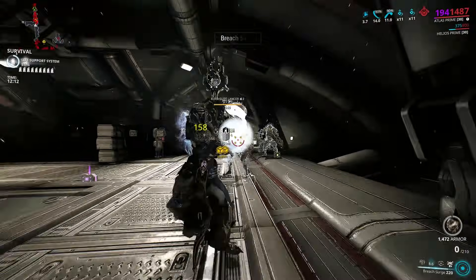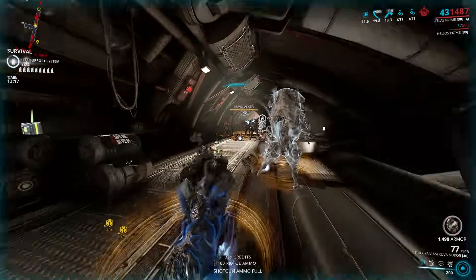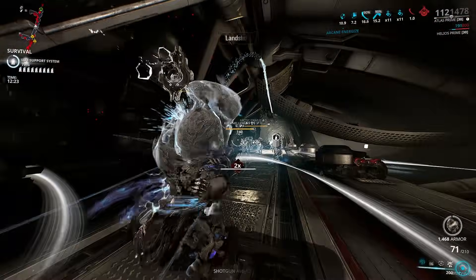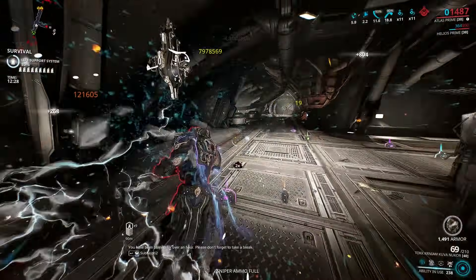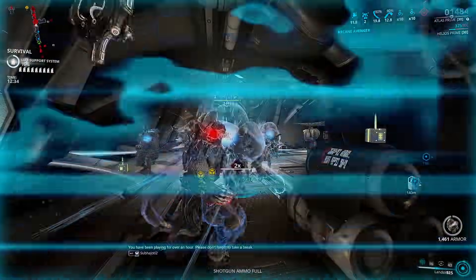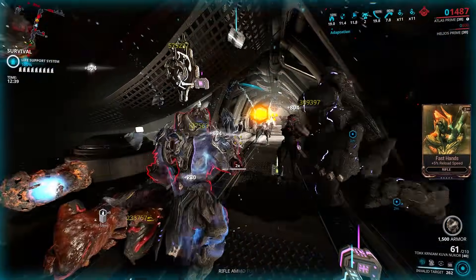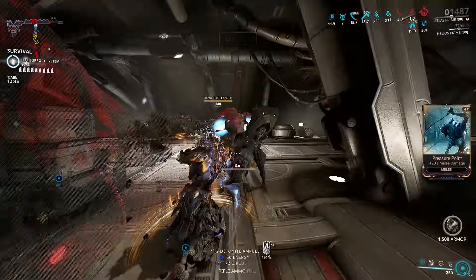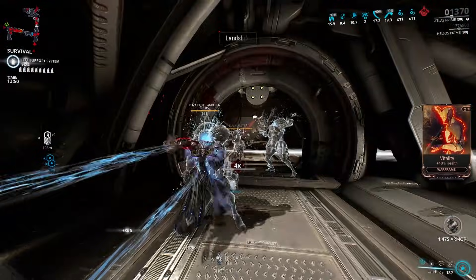Atlas's main damaging ability is Landslide, his first ability. It is a melee pseudo-exalted weapon, similar to Khora's Whipclaw, Gara's Shattered Lash, and Slash Dash from Excalibur. That means it has its own stats and will scale off power strength, melee-equipped mods, and combo counter. The ability mainly deals Impact damage and has five percent crit chance and status chance. Remember, damage type and status effects are two different things.